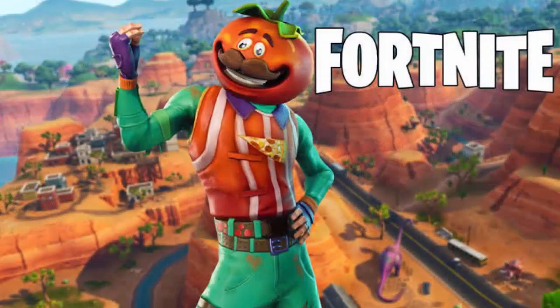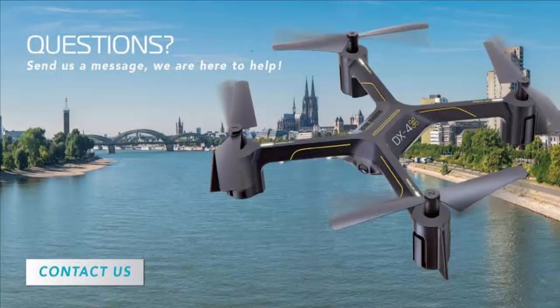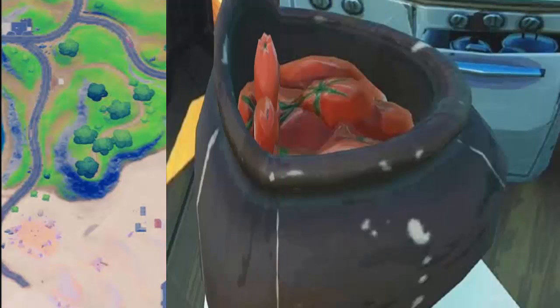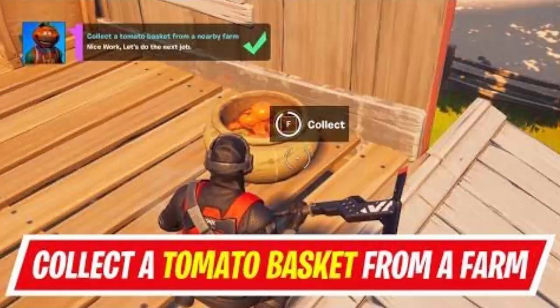The final location is northwest of the orchard. It is in the largest gray house. On the bottom floor, when you enter through the front door, head to the right and go straight into the kitchen. You will find the Fortnite tomato basket on the left side of the fridge. It is a pretty easy challenge to complete.